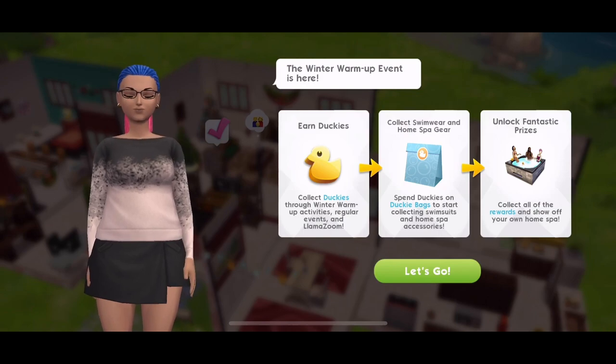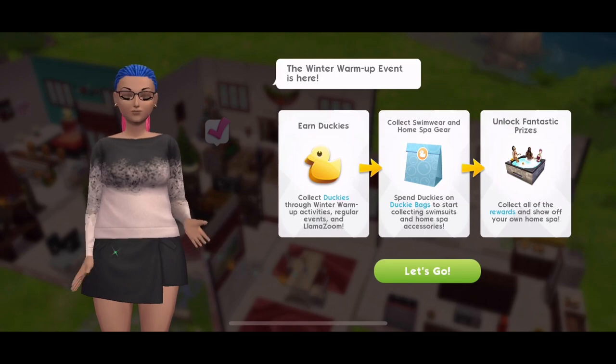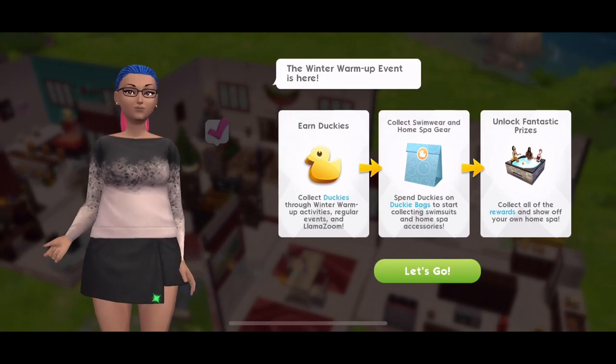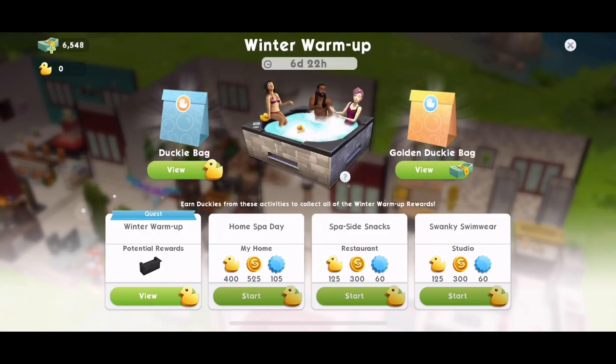I'm very, very excited for this event because hot tubs are back. If you're like me and missed out on hot tubs the first time around, now is your chance. So let's get started. This is a seven-day event. It follows the same format as a lot of The Sims Mobile events where we have a quest — a 26-part quest — and there are three different events you can do to earn extra duckies. It's all about the duckies in this event.